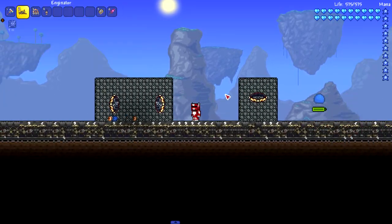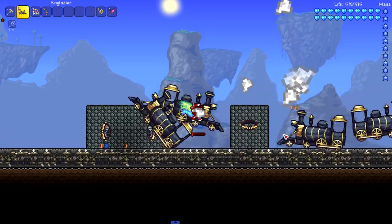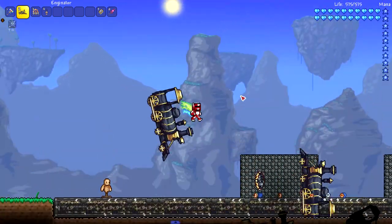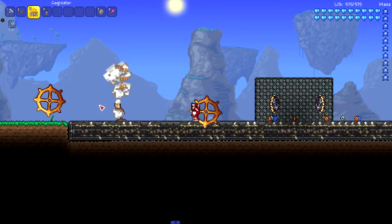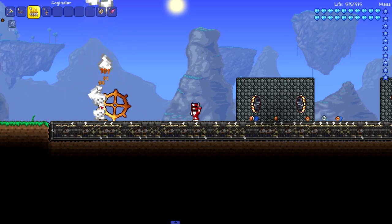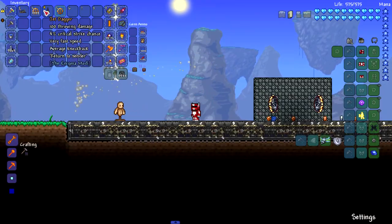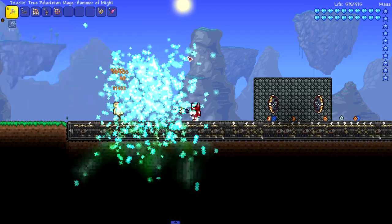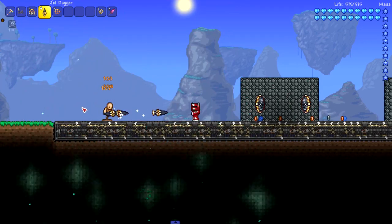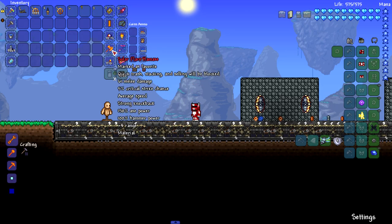Last but not least, the throwing weapons. The Enginator again, but this time doing throwing damage - you can probably convert between melee and throwing. Very interesting how they fly around you. Next up, the Coginator - you just straight up throw cogs, they come in stacks, and you can probably pick them up. Then the Jet Dagger - I feel like all these weapons are bigger than usual, but maybe they're just all big.